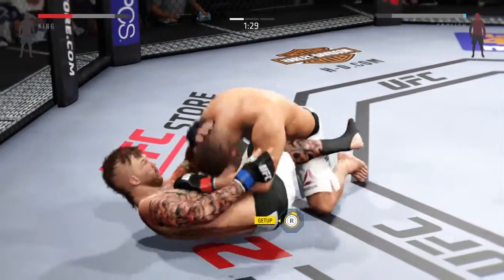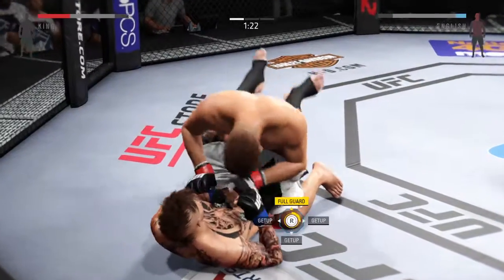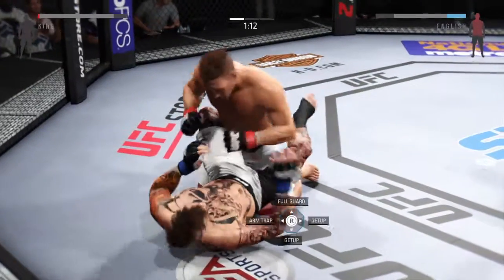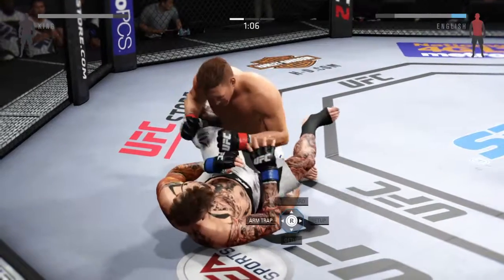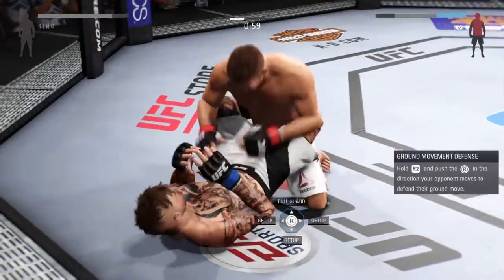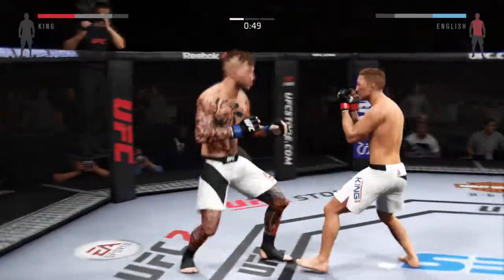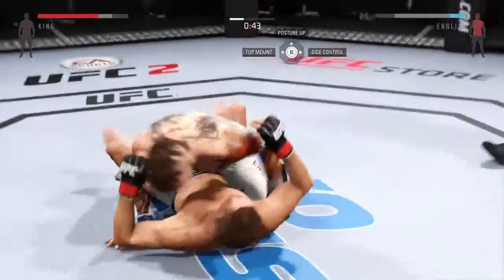Finish him off — he's on the ground. Good elbow, very nice. Joey's landing on top. Nasty elbows. Transitions to full guard and back up again. Goes for a single — that's a big takedown late in the round.